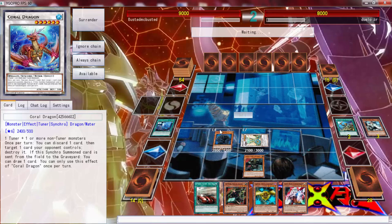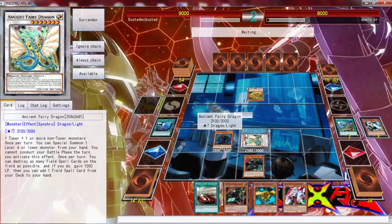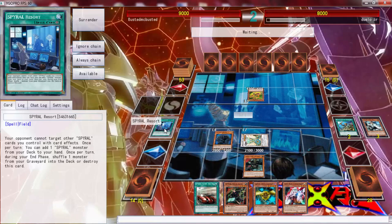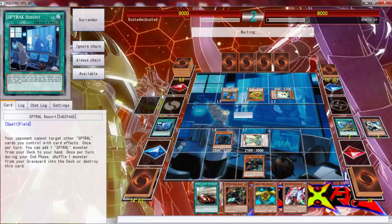We started off pretty good - what is this, a plus two, plus three? Hopefully he doesn't have a Kaiju because that's going to be a problem. He can't target anything on the field - he can't target Spiral cards; he can target this and that. Just go ahead and have a Terror Top, that's fine. He can't target anything. You can't target other Spiral cards.